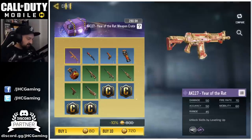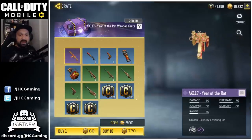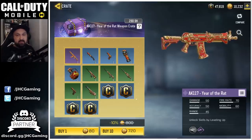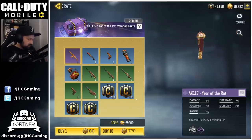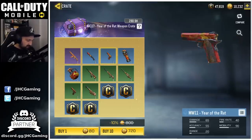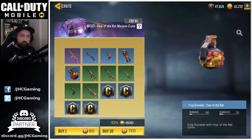We got a brand new crate in the shop today — AK117, Year of the Rat. So we'll definitely open a few of these, maybe 40 or 50 or something. If we can get lucky, that's good. The average drop rate I think is 0.8%. I'm looking for the pistol and maybe the grenade would be nice.